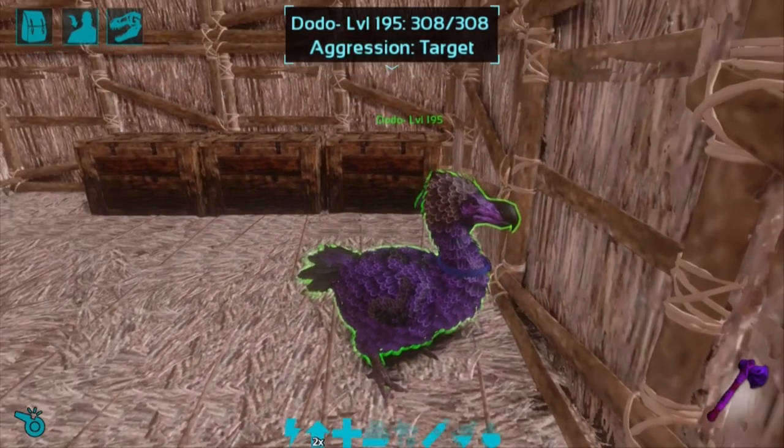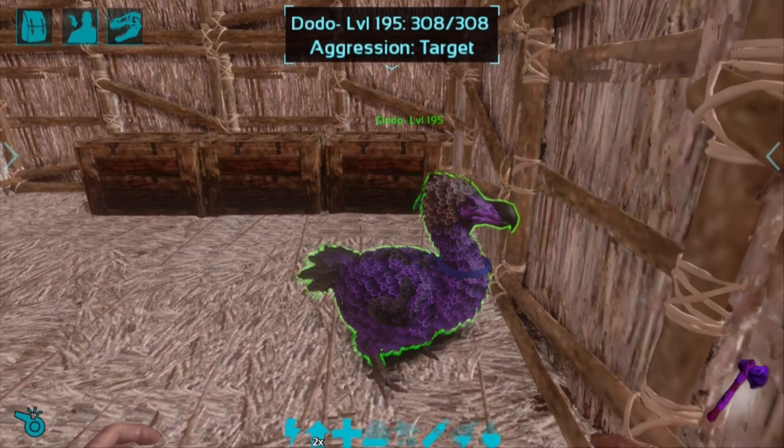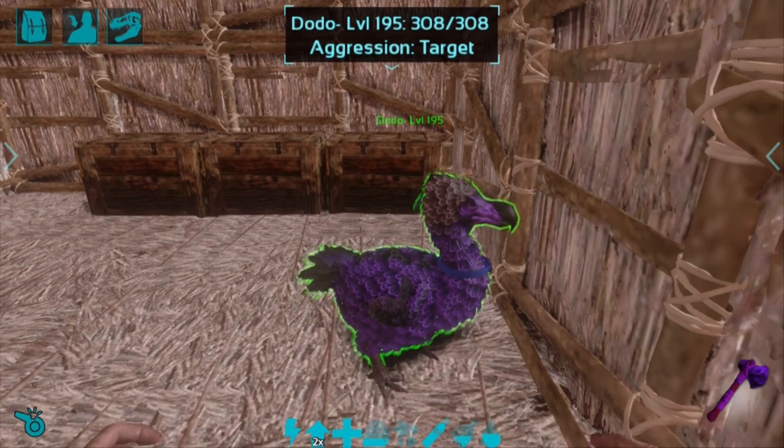That wraps up how to tame your first ever dino - hope you guys enjoyed the video! If you did, please be sure to leave a like and subscribe. My name is Rutrine. One last thing - if you want to give a name to this cute little dodo, please write a comment below with your name suggestion. Make sure you have a great day, see everyone!